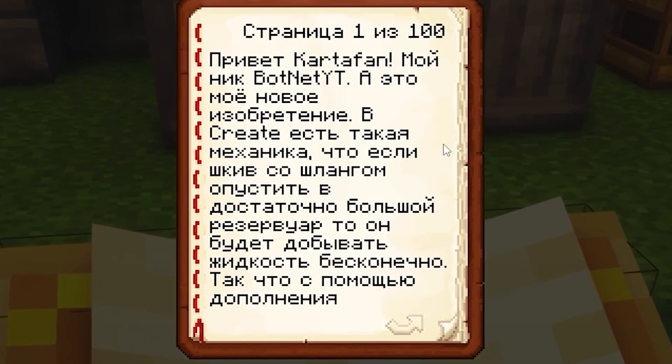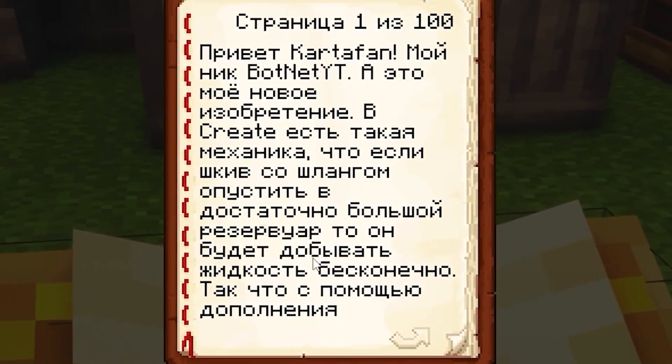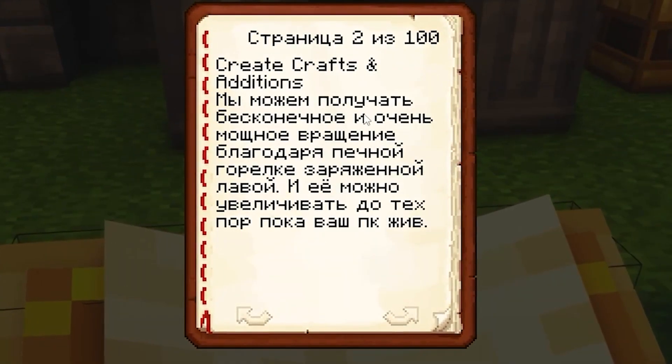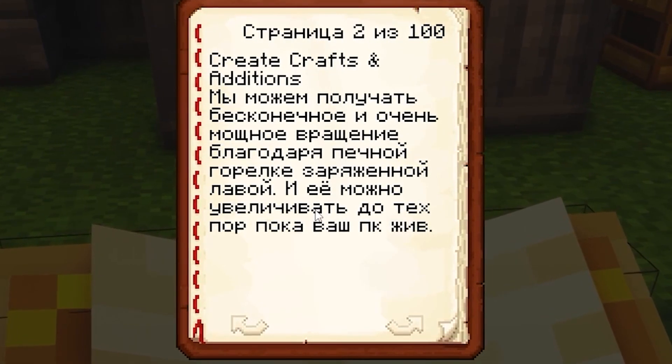There is such a mechanic in Kret: if a skiff with a hose is lowered into a large enough tank, it will extract liquid indefinitely. So with the help of the heat's crafting chance supplement, we can get infinitely and very powerful rotation, thanks to a furnace burner charged with lava. And it can be increased as long as you're still alive.